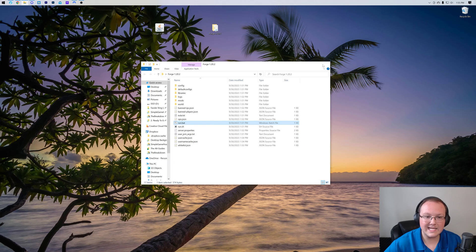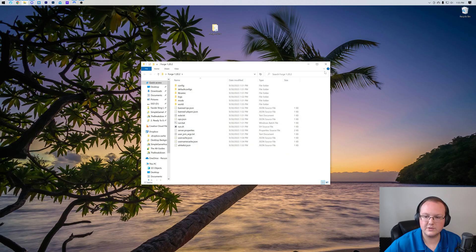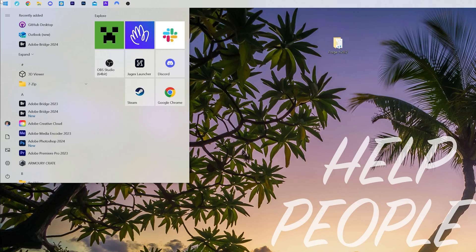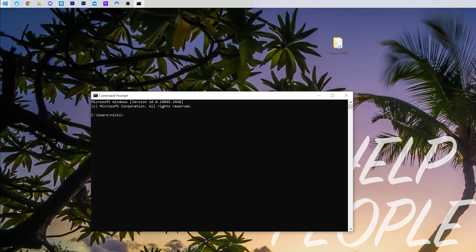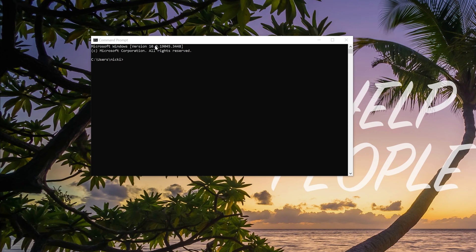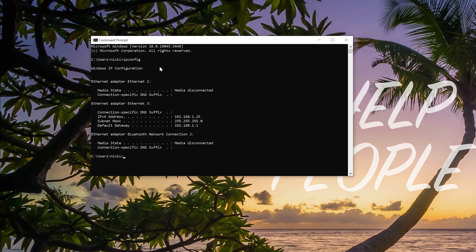Now let's minimize and close the server directory and open up command prompt — just search for cmd and open command prompt. In command prompt, type ipconfig exactly like that and hit enter. We'll have some numbers here and we need two of them: our IPv4 address and our default gateway. You could write these down on paper or in Notepad — whatever works best for you.